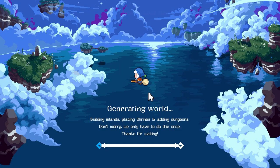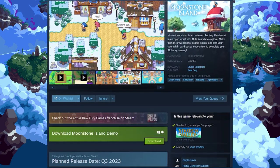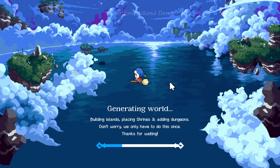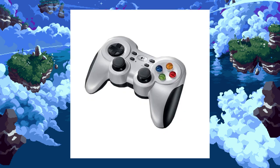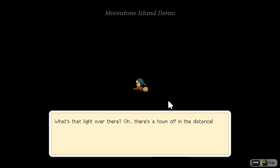So it generates a random world, which I think is pretty cool. Yeah, right now this game is currently on demo — it's available on Steam only for PC, so be sure to check it out. We're not sponsored or endorsed. They give you the first 14 days to try out. This game is supposed to come out in Q3 of 2023. One thing I wish this game had was controller support — right now it's keyboard and mouse.